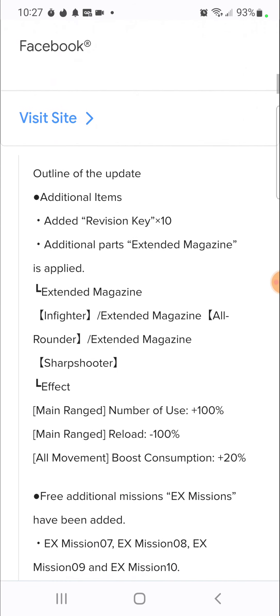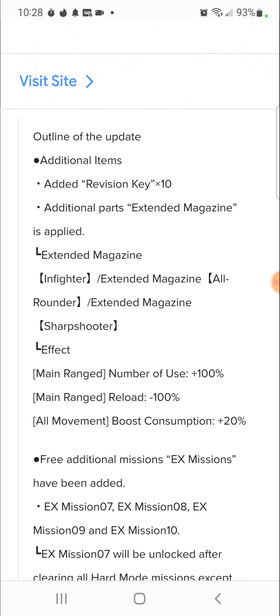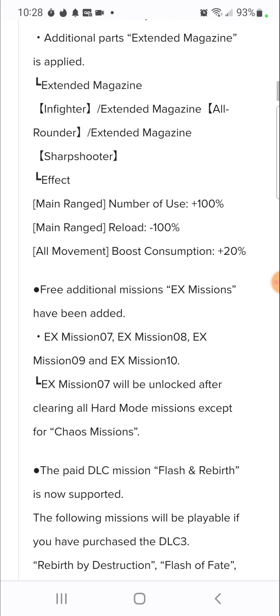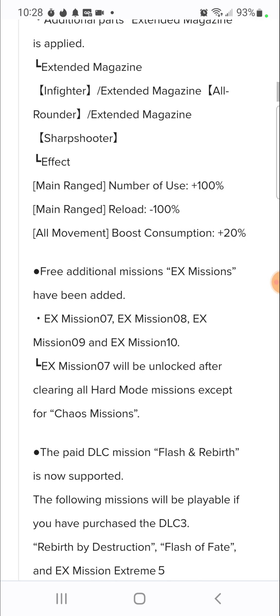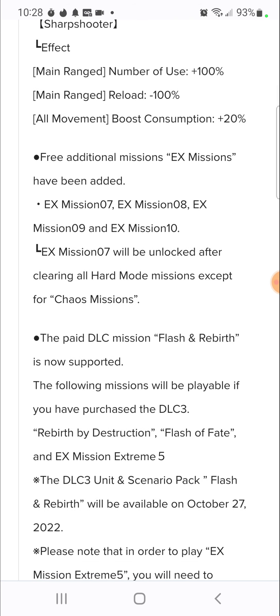Outline of the update: additional items added - 10 revision keys, additional parts including extended magazines applied to all-rounders. Extended magazine sharpshooter's main range goes up 100%, reload is down 100%, and all moving plus 20. I'm never going to use this.